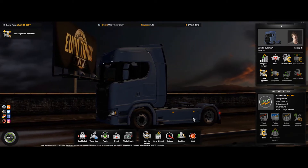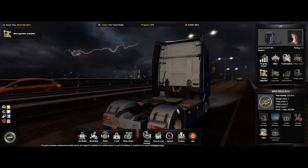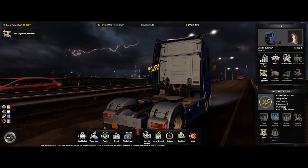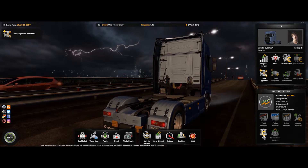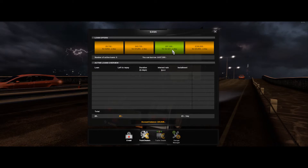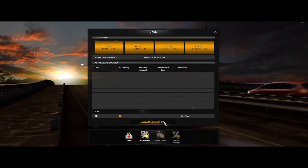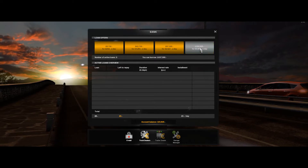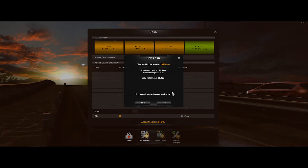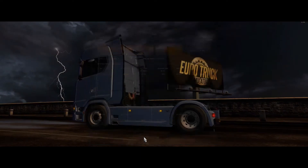Hello, welcome back to Driver's Log number five. As I said, we're going to buy a truck, so we need to go to the bank first and borrow some money. I'm going to need about 150, but I might just borrow 350 because the interest rate on this is really low. I can upgrade my garage at the same time. So I'm going to borrow that and then go to a dealer.